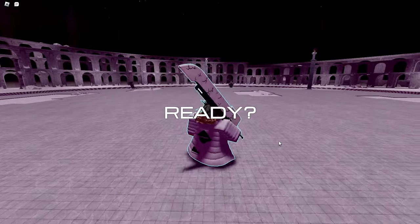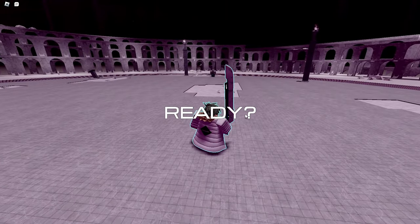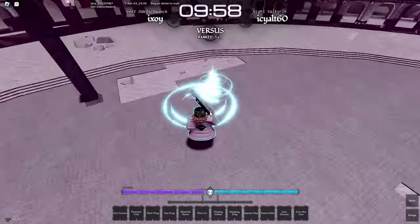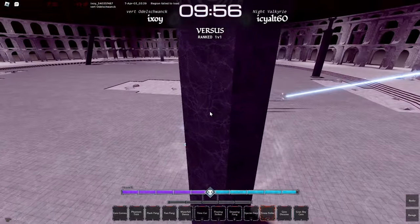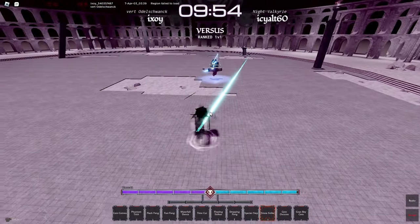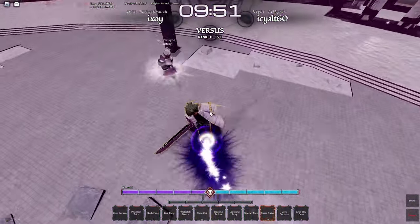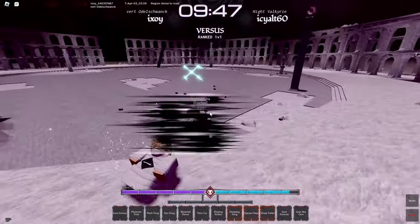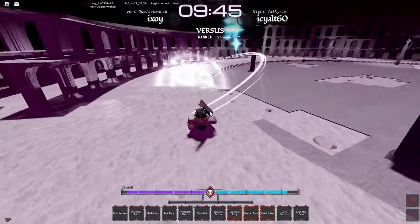For our first 1v1, we're fighting a Quincy with 40 wins and only 4 losses, so this is going to be a good example. I wonder what he's using — he's probably using speed. I'm going to instantly hit him with a Straight Strike because there's nothing you can do about it. He ran away from that so I'm going to use the jump crit, the normal crit — that literally hit him. The hitbox on the standing crit is insanely good.